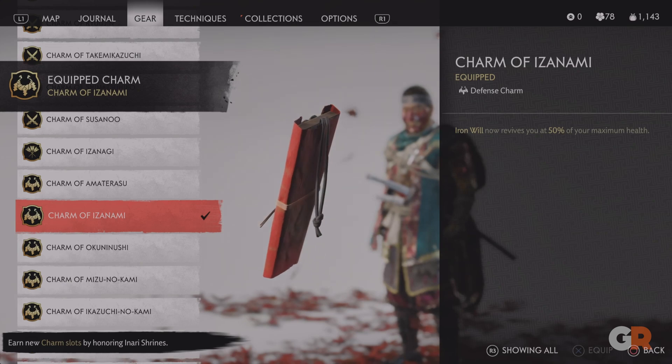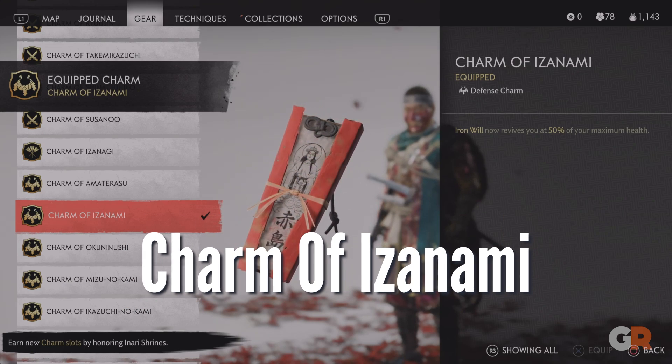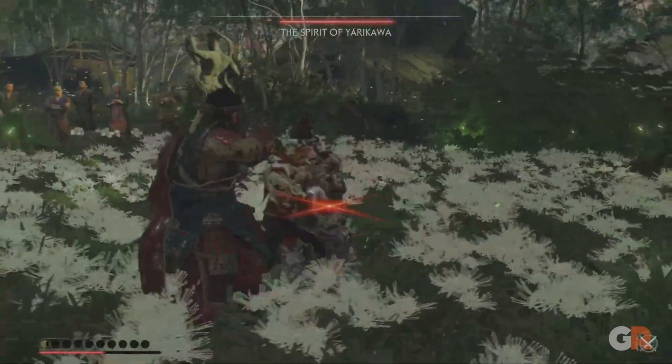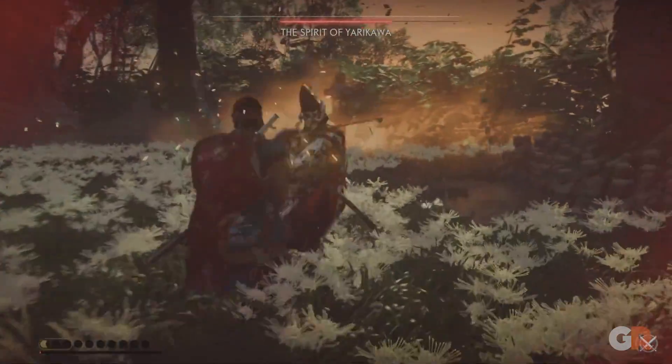Completion of the Marsh Rock Shrine will reward Jin with the Charm of Izanami, which will revive you with 50% of your total health if you fall. Found near the start of Act 2, this will just bolster your Iron Will to help you keep fighting.